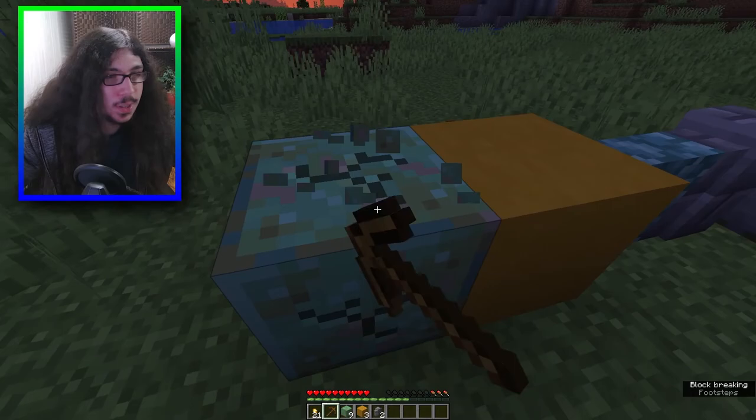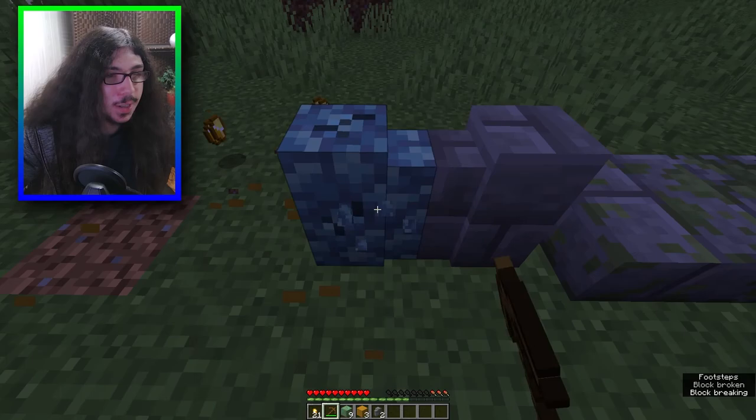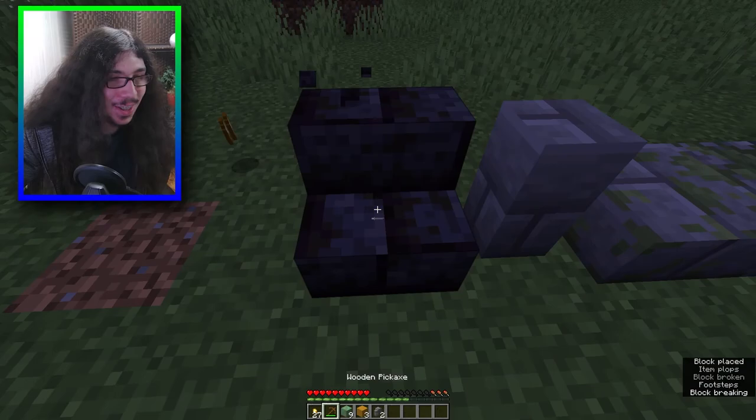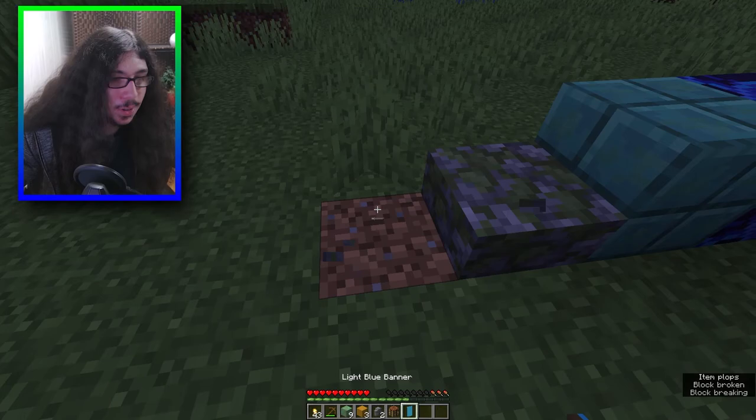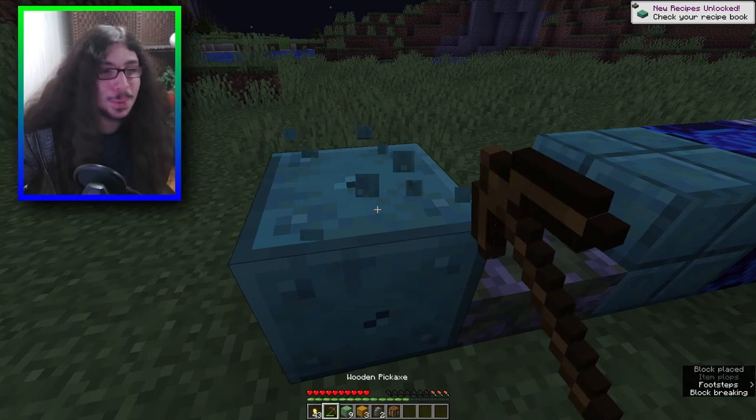These are all the blocks I couldn't mine because I didn't have a pickaxe. This is some weathered copper or something - nothing. How about this? Nothing. Weird arrow block, why is that even in the game? Nothing. Mangrove - that's a new block - and that gives me oak button, and that gives me a crafting table. Mossy cobblestone. Banner. Mud bricks - they're really adding a lot of stuff in 1.19.